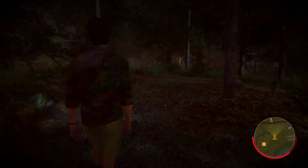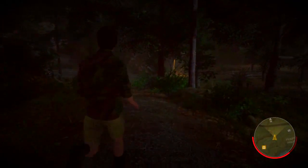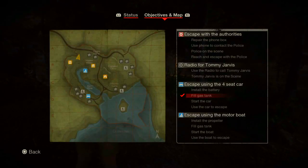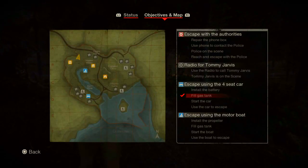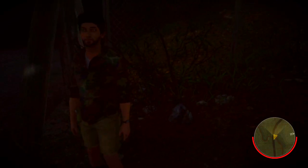Alright, let's get straight into it. The first step you want to do is go to this location that I'm going to show you on the map right now. You want to go to the location where you escape from the cops in the car. You're going to see these logs in between each side, and then you are going to see a gap on your right side. If you go to the right side of the log, you're going to see a gap between the fence and the log.